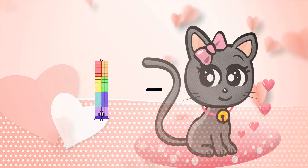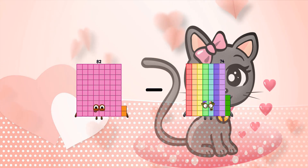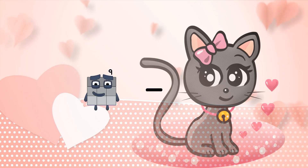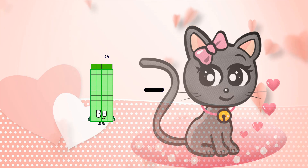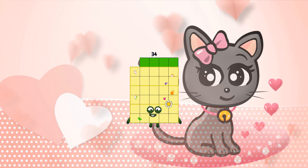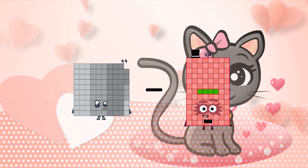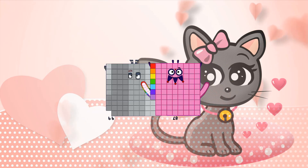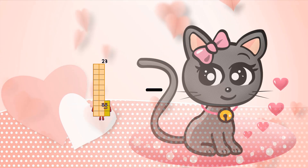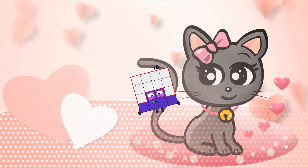Eighty-two minus seventy-six equals six. Forty-four minus ten equals thirty-four. Ninety-nine minus eighty-seven equals twelve. Twenty-three minus seven equals sixteen.